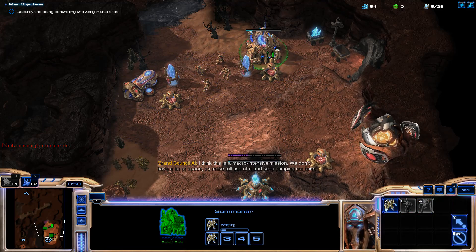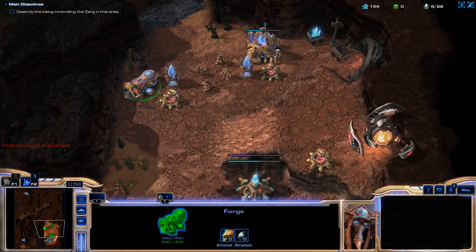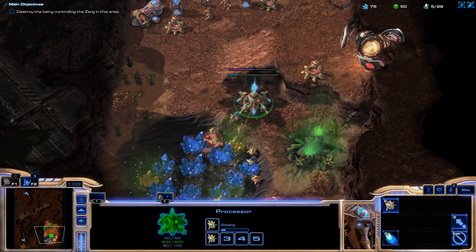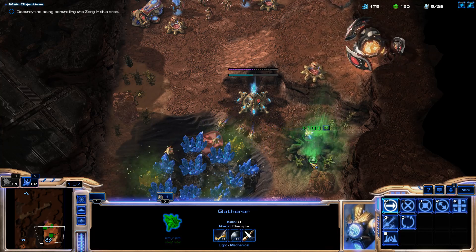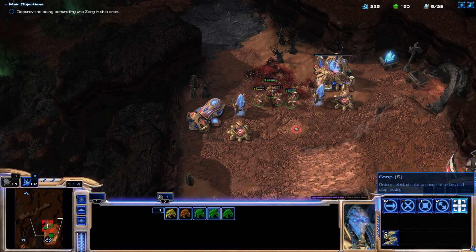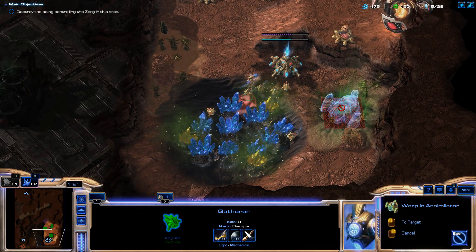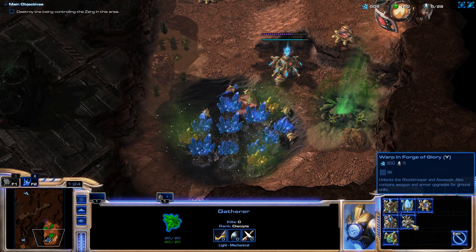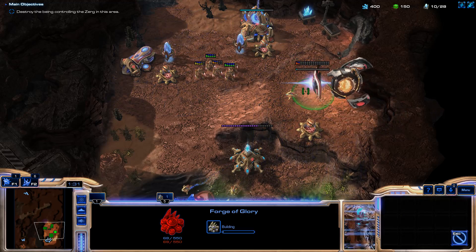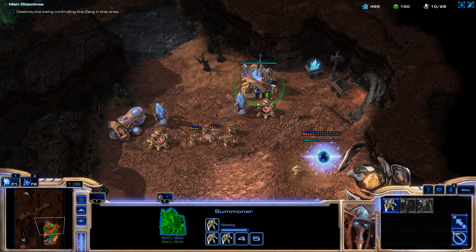All these units are called something different except for the Forge, which is the same. I'm not very familiar with Command and Conquer at all. Can't get any upgrades at the Forge yet, let's see what we can build. There's a Simulator but it says we can't harvest minerals so I don't know why we have an option to build that. Let's get the Forge of Glory and this gatherer - he has armor but no attack, so that'll be interesting.